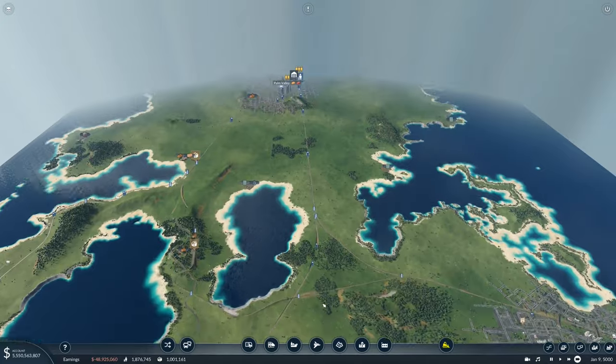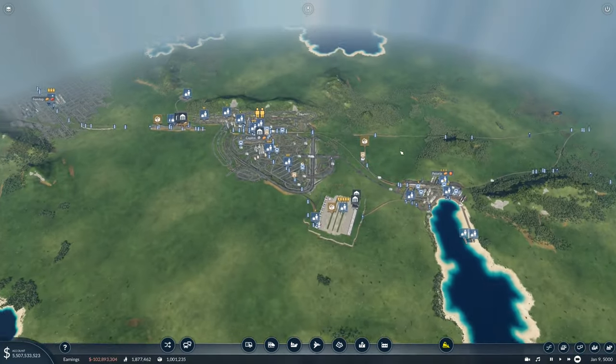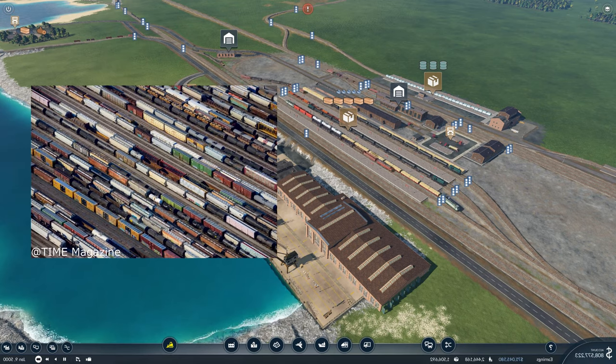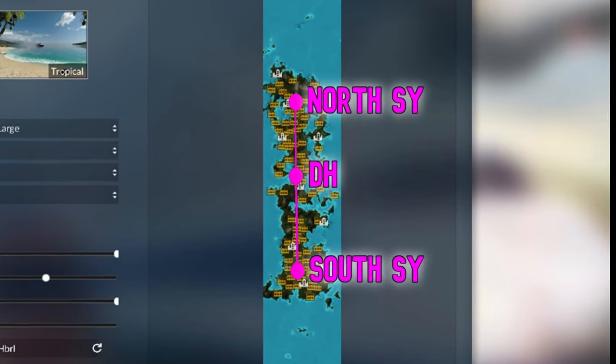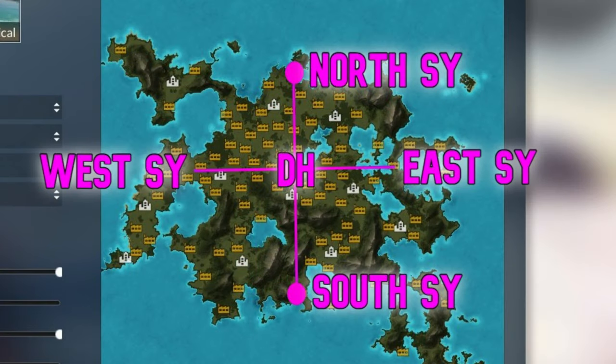This map is a long 1-5 map, but this works for every type of map in Transport Fever 2. For this setup, we're going to do two types of stations: a sorting freight yard and a distribution centre. It's super easy to do. For a long map, you only need three — with your distribution centre in the centre and the two sorting yards on either side. For a square map, you just need one distribution centre in the middle and then some freight sorting yards surrounding it in a circle.